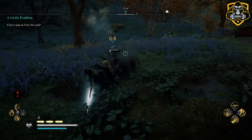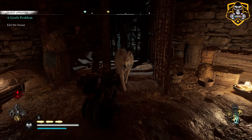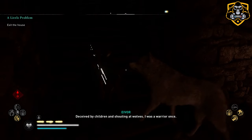Either way, the door to the house is locked and requires you to kill a wild boar near the house for the key. Once unlocked, you can make your way into the basement to open the cage that the wolf is actually trapped in.